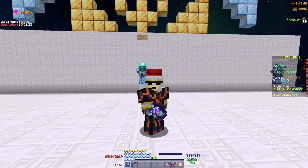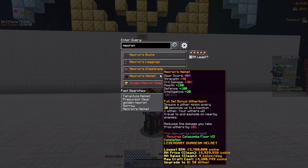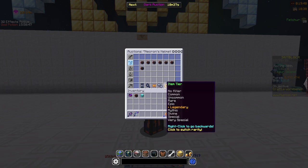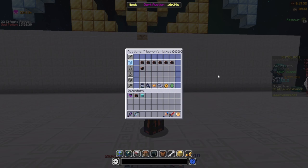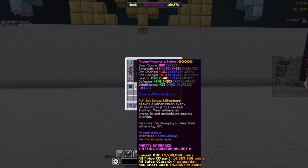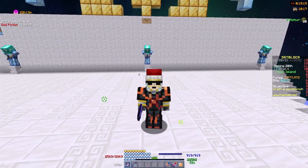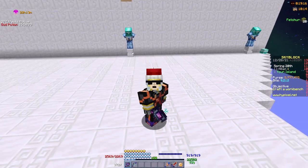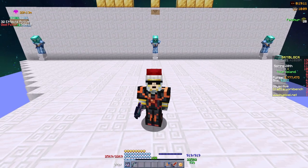The necron helmet can be quite cheap — a five-star necron helmet is around 23–24 million coins, or 16 million if you want it clean. The one I have cost me about 25 million. It's also an excellent choice, though it's worse in damage in a lot of situations outside of dungeons.